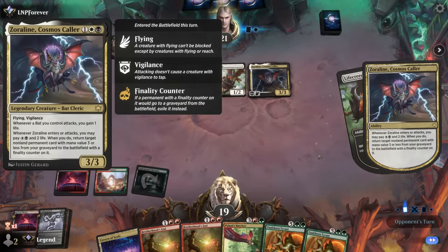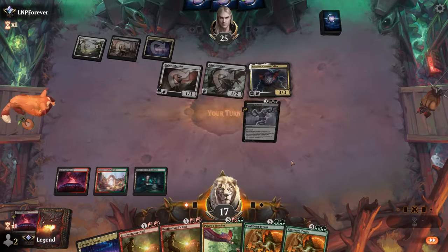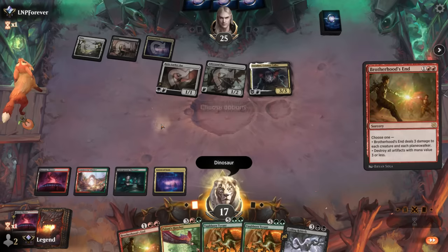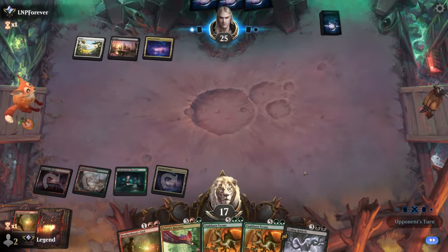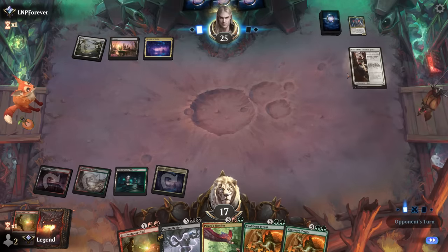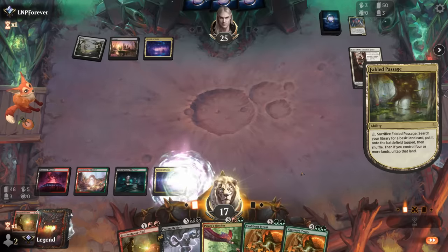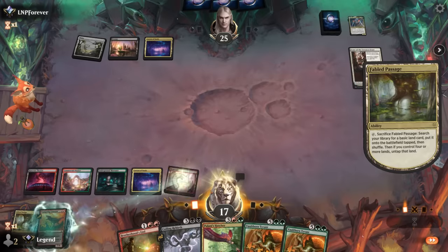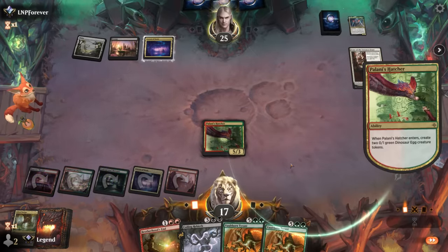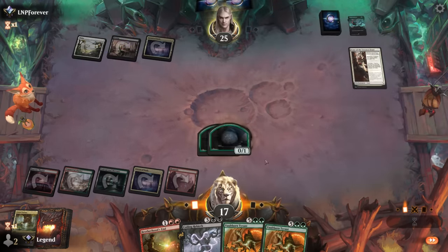Zoralin will die as well. Cavern of Souls names Dinosaur. A Case of the Uneaten Feast — and we get to play Hatcher. Could see removal on it, which kind of sets up our Rebirth. Next turn could get double Hatcher going while still having the tokens here.